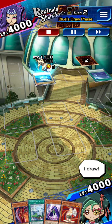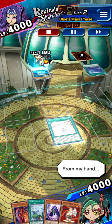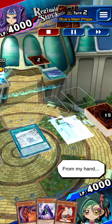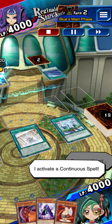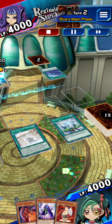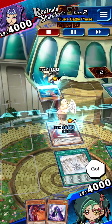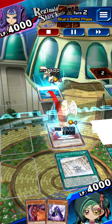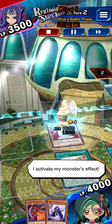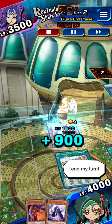It's my turn. I draw. From my hand, I activate a continuous spell. From my hand, I activate a continuous spell. I'll summon a monster. Battle! Go! I attack with my monster. That's the best you got? I activate my monster's effect. I end my turn.